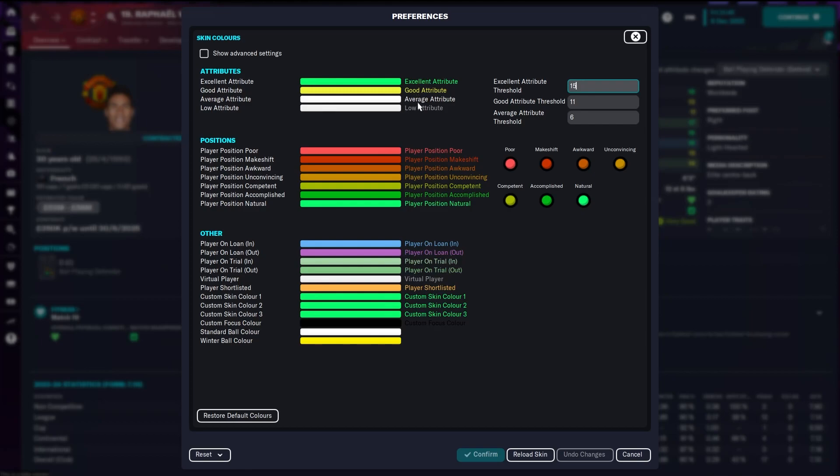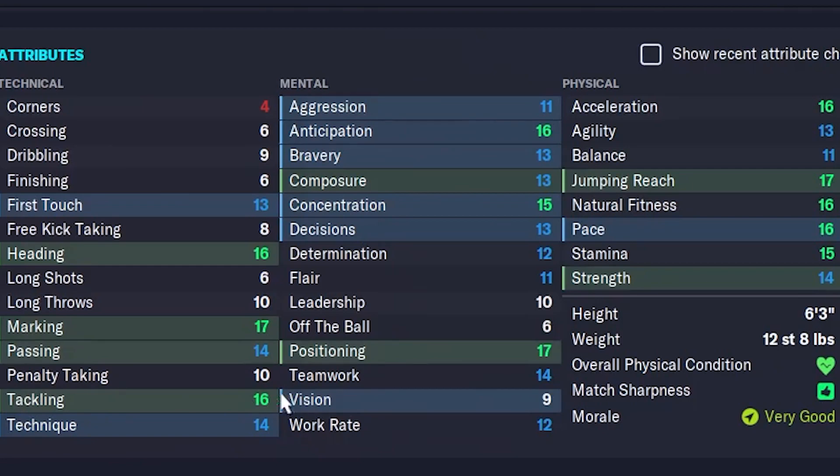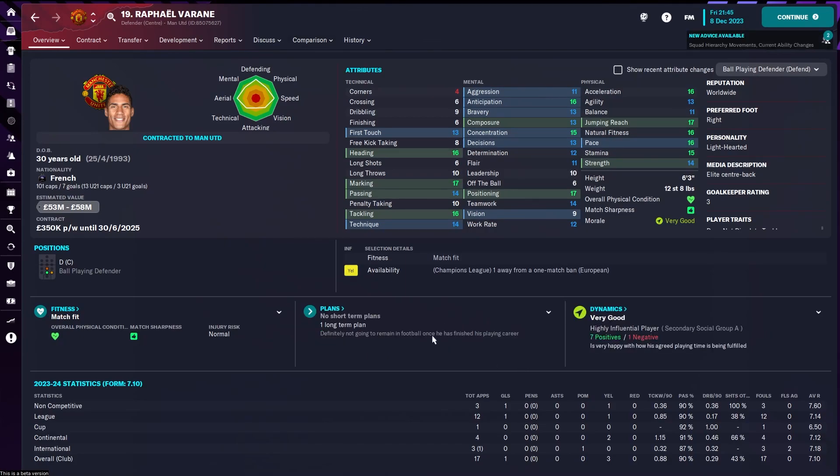Green and yellow are pretty similar, and average and low look almost identical. So we're going to leave excellent where it is as a nice bright green, change the good attribute to blue, leave the average attribute at white, and turn the low attribute to red. You can also adjust the average threshold - it's at six - but I'll keep it as is. Press Confirm, and there we go - the screen now appears with different colors. You may not agree with my color coding but it's there for you to edit however you want.